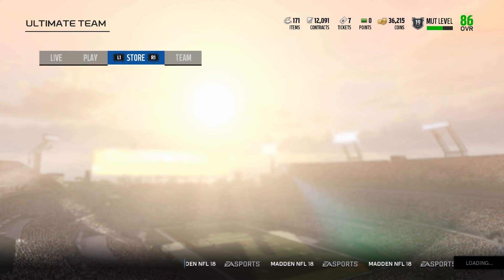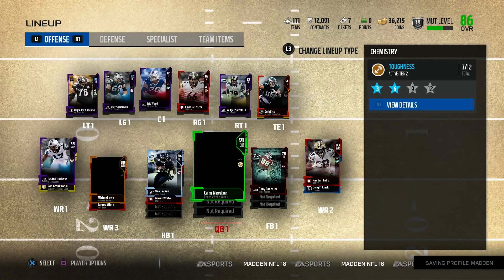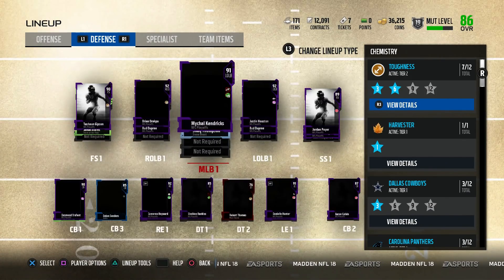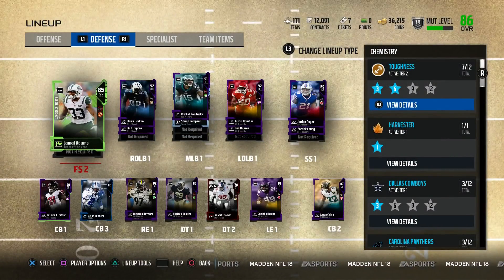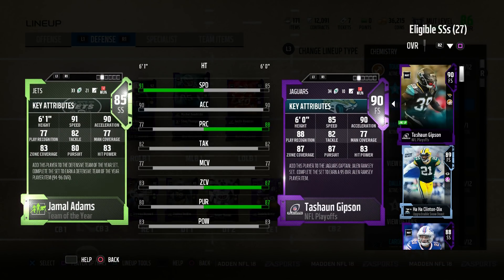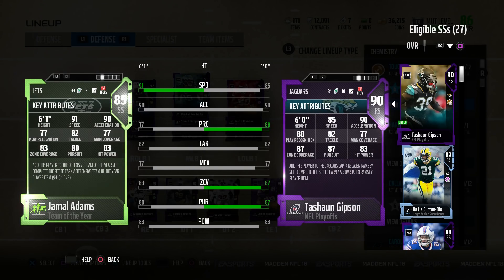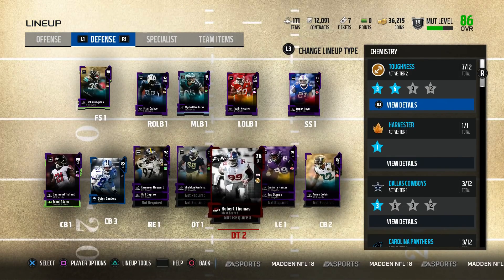Now going ahead and looking at the squad real fast, just to get a quick refresher of what it looks like — this is what the offense looks like, and then of course we have the defense, which we will be adding a 94-plus overall player to. This is the player I ended up pulling out of my rookie standout pack on live stream. I do live stream a lot, so come by and enjoy the live streams. This is going to be Jamal Williams, which is my rookie standout player — very, very nice player.